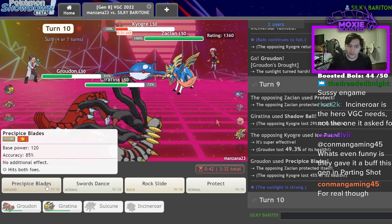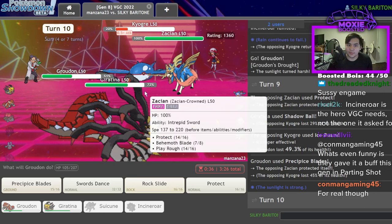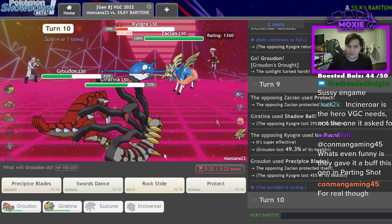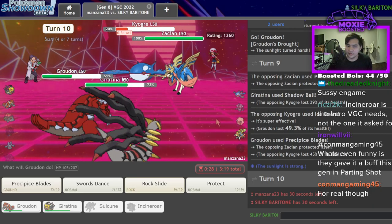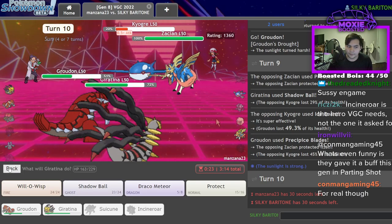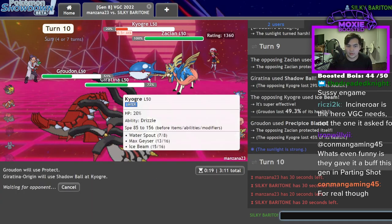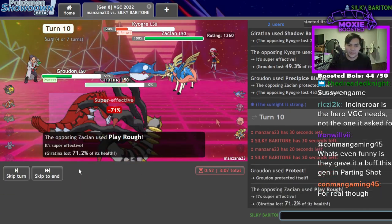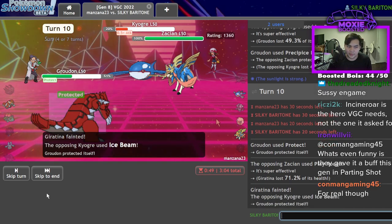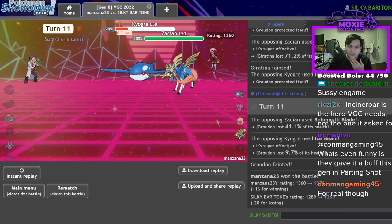I should be able to win with P-Blades if this works out. Behemoth Blade should KO me from this range — I think I'm at 51%. Ice Beam does quite a bit though. I think I just go for it. If he doubles me I lose; maybe I Protect and Shadow Ball. But he has to double — no, he got it right. I could have just P-Bladed to win. Dang it. All right, maybe he misses. That sucked.